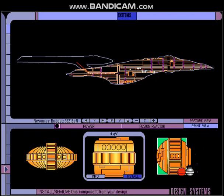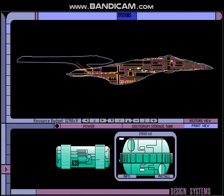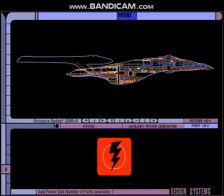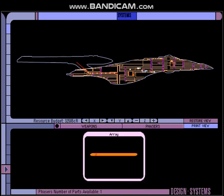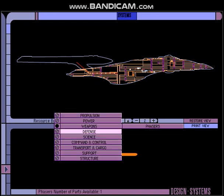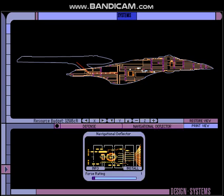Basic fusion reactor. Small deuterium storage tank. High distribution — the lowest possible one we can have. Agility power, also another basic. We're going to do no weapons at all, so we're going to completely skip our phasers and torpedoes. For defense, we're going to skip the shields, although we do need a navigational deflector at least or we're not going to get very far. We'll only put it at about 50% rating.